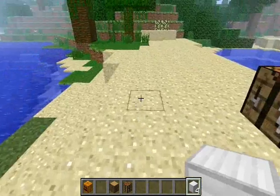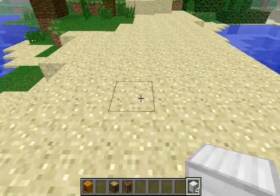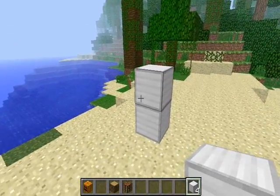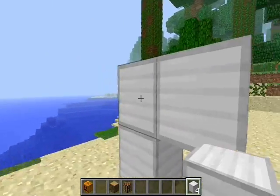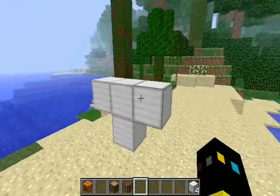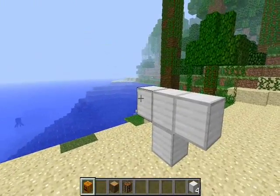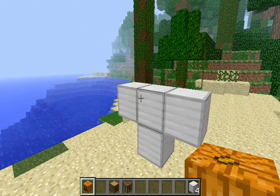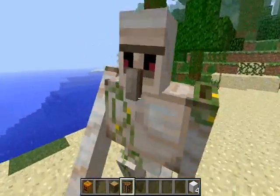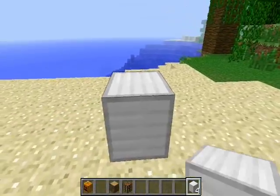Now with these four iron blocks we want to make kind of like a golem shape — similar to how you make a snow golem, but instead we add little arms, so it makes a T-shape. Yes, it makes a T. Now we'll finish off by putting the pumpkin on top of the head, and bam — we made an iron golem!